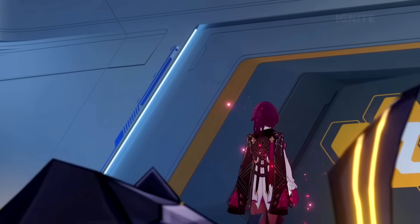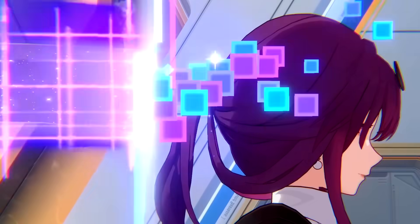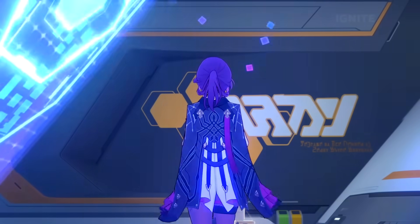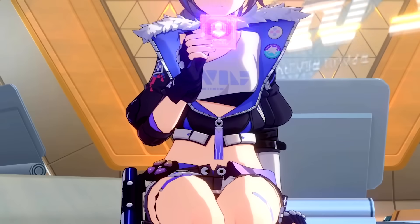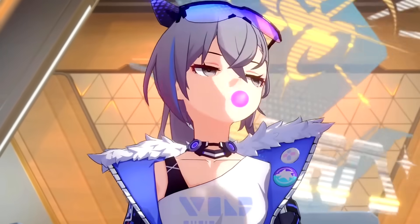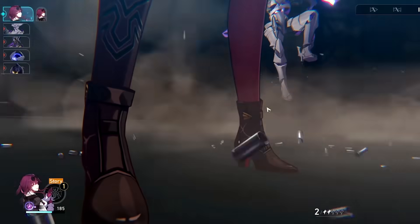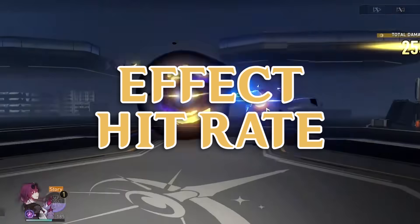There are a lot of stats that people have seen associated with DOT characters like Kafka, but some of you might not fully understand what those stats do. Or maybe you do know what the stats do but you don't know how much of those stats you need to build a character with purpose rather than just guessing. Reading big paragraphs on the internet and trying to decipher formulas can be complicated, so I've done my best to explain everything in an easy-to-digest way. This applies to Kafka but also applies to other characters too. Let's look at effect hit rate first.